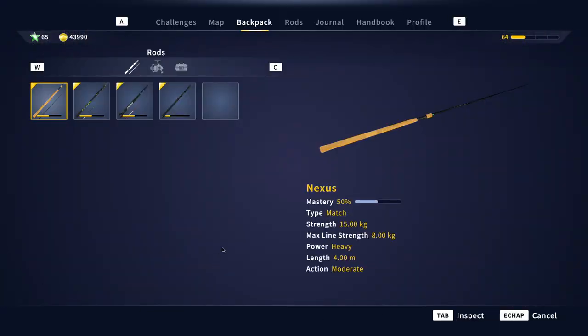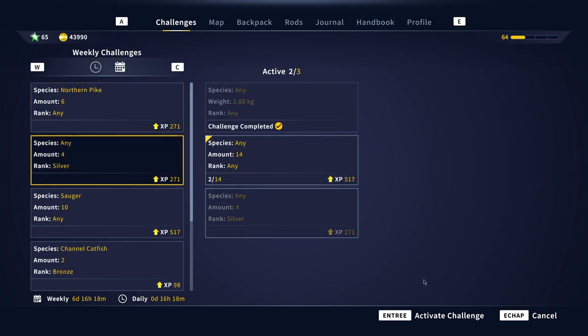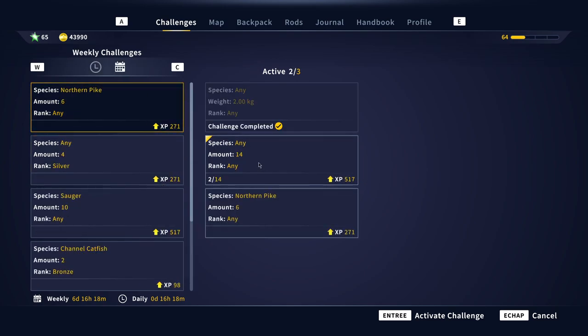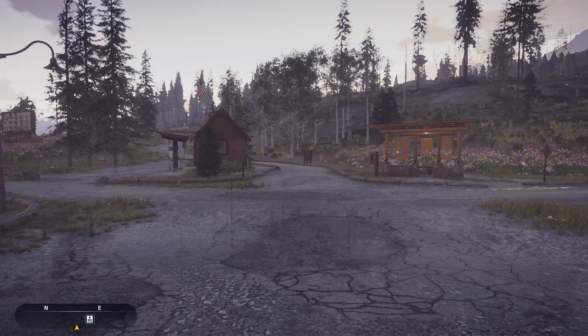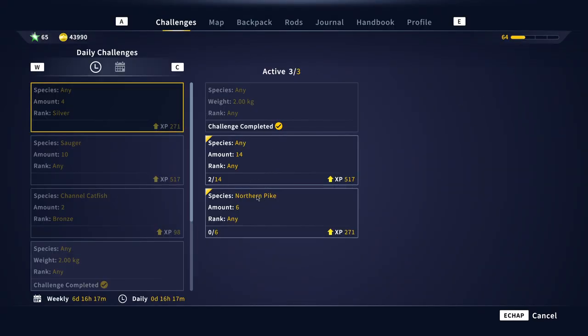Another thing they put into the game is challenges. Where can you see them? Right here — you've got daily and you've got weekly challenges. To activate them you just click on them and push enter. I already did one — it was really easy: get a fish of two kilograms. Another one is get 14 fish of any rank. Be sure you know how to catch them, because I don't think you can cancel them. Let's take the northern pike challenge — can I cancel now? No, you cannot cancel it.